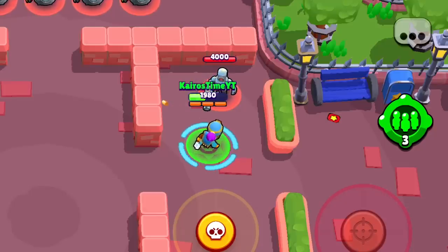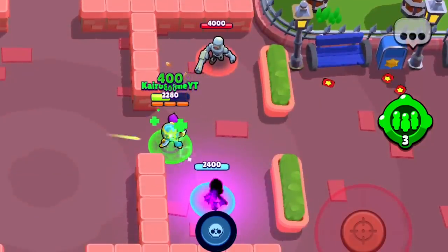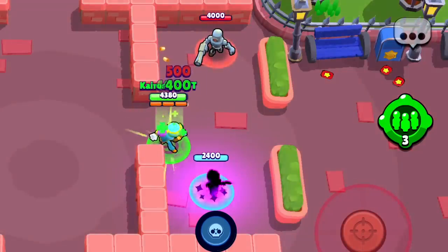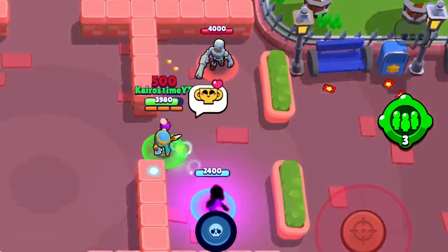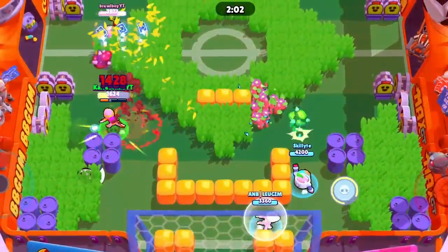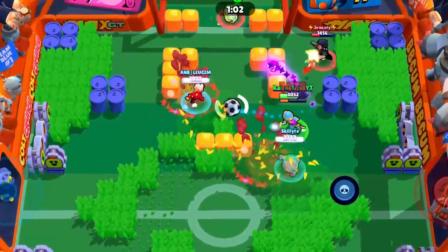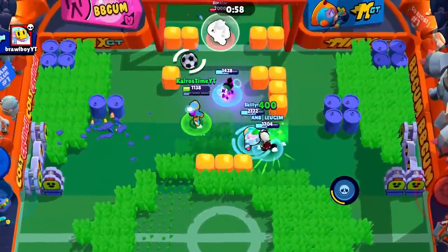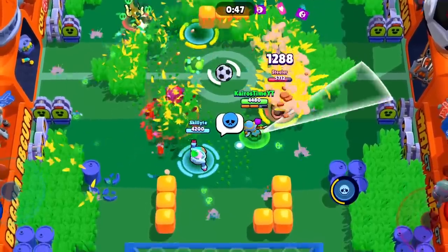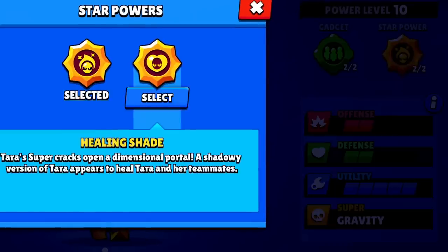Terra's second star power is Healing Shade. Instead of an offensive shadow, she summons a Healing Shadow that has 600 less HP but heals 400 HP twice per second. The shadow will follow the closest friendly brawler who does not have max HP and will continue healing until the enemy gets rid of it or Terra uses another super. I honestly believe that Healing Shade is the better star power 90% of the time — the healing it provides is insane because it can even heal faster than Pam's healing turret, plus it follows you or your teammates wherever you need to go.